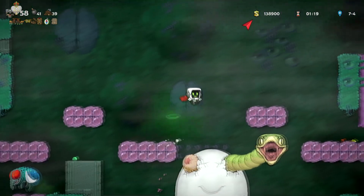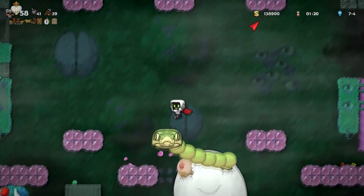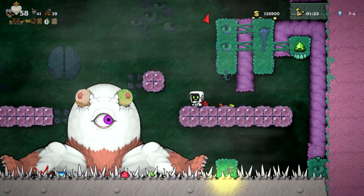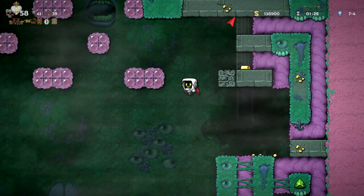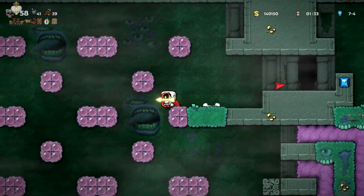That is an incredibly easy way to kill Hundoon very consistently. The only downside is if there is water underneath, you will need to get rid of that water first, otherwise it will screw you up and you will most likely die. Hope you enjoyed and learned something from this video. If it gets enough attention, I may do more tips about other optimizations I've made for the game.